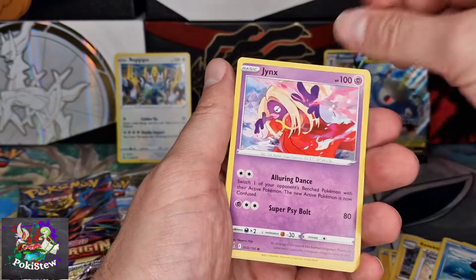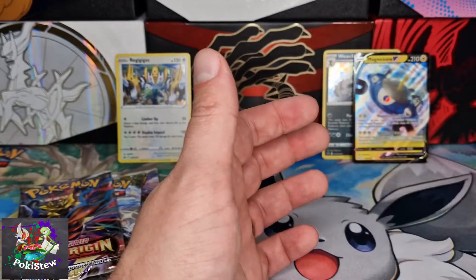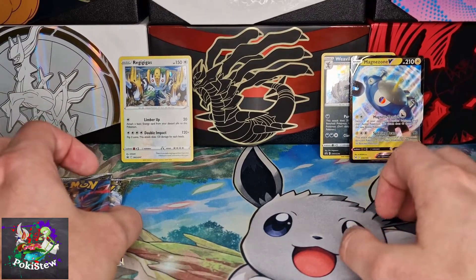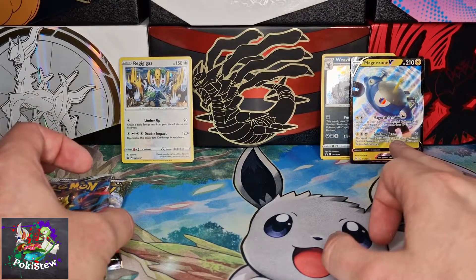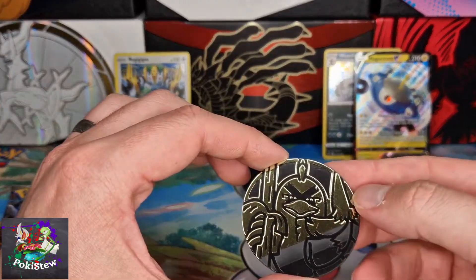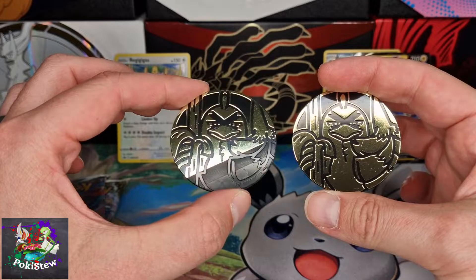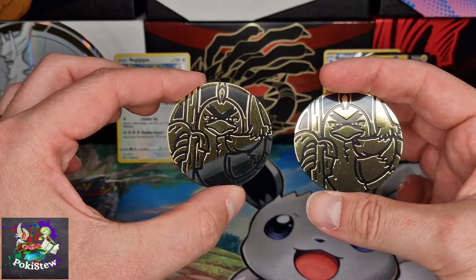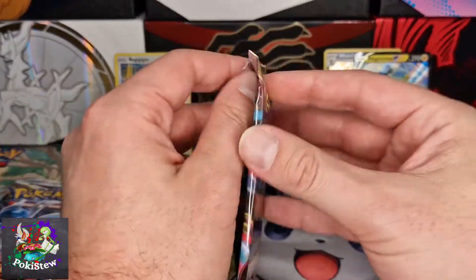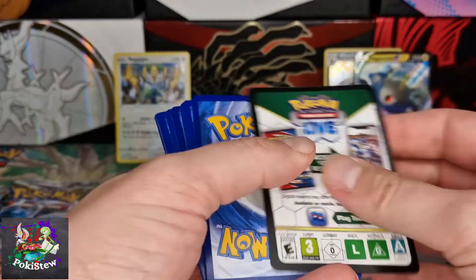Toolbox, Inkay, Jynx, Bronzor, Comfey — the answer being no. So £13.70 these cost me and we got a Magnazone V. Also just noticed one of the coins is half-printed — you can see it compared to the other one which is a full print. No gold. Does that mean I can label this video a triple pack blister error pack? I won't, but...